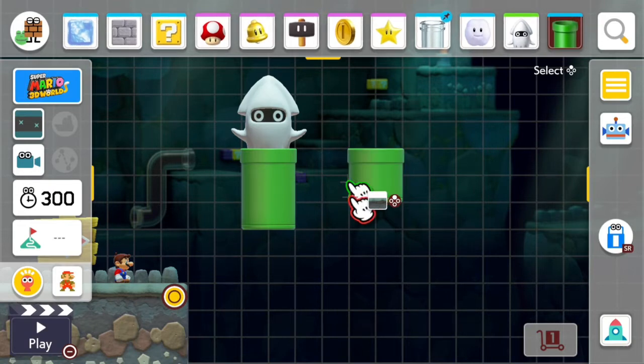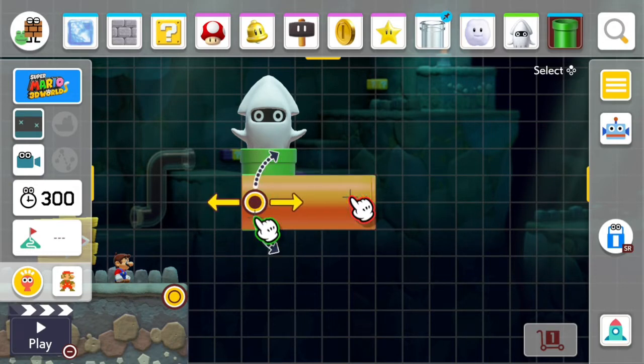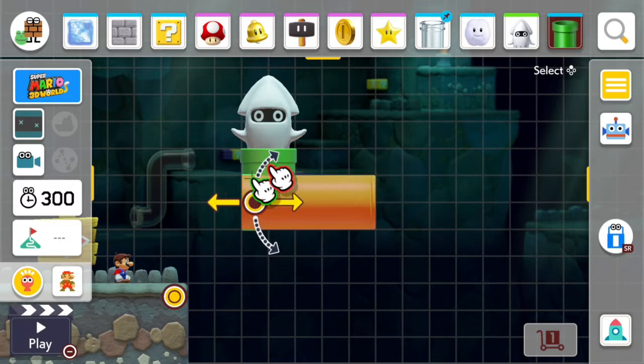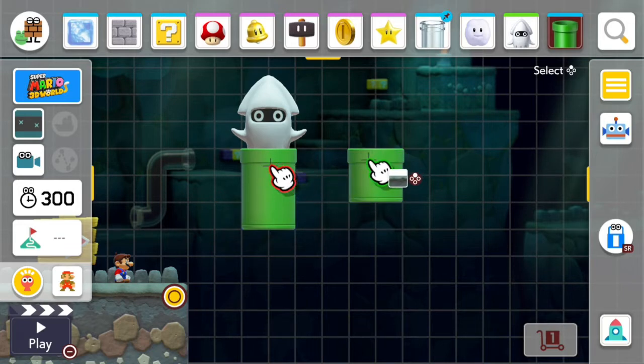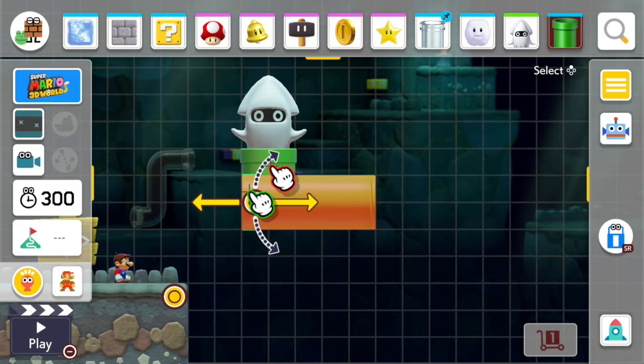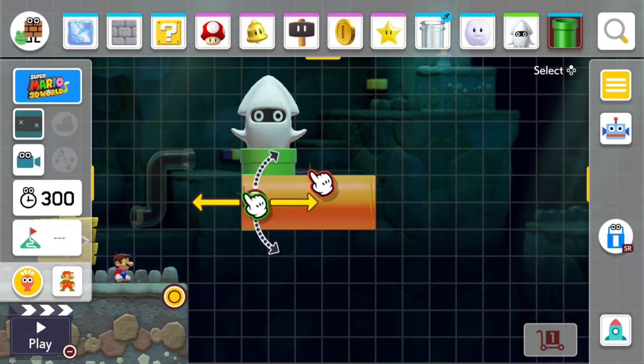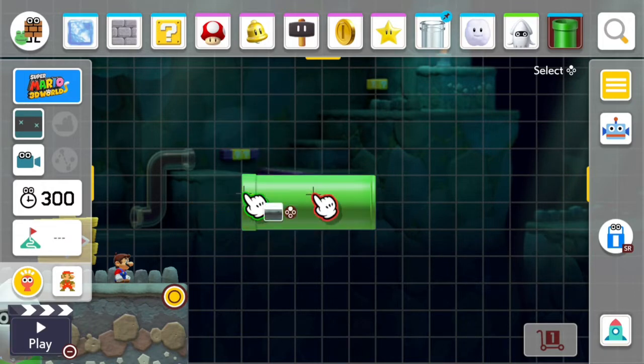Now with Luigi's Joy-Con we are going to drag the pipe over there, and now with Mario's Joy-Con we are going to grab this pipe. I keep letting go of that. So with Mario's Joy-Con we're going to bend the pipes.